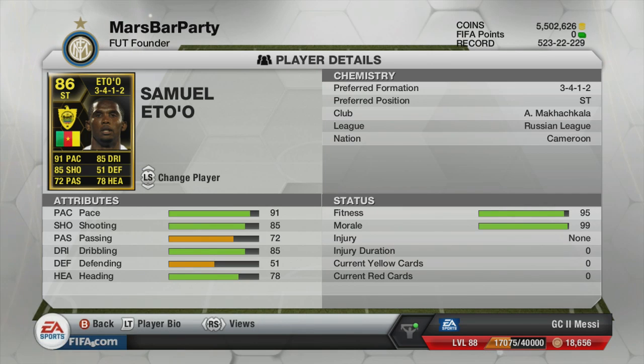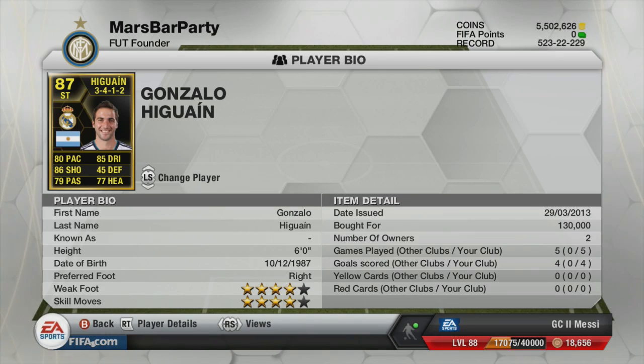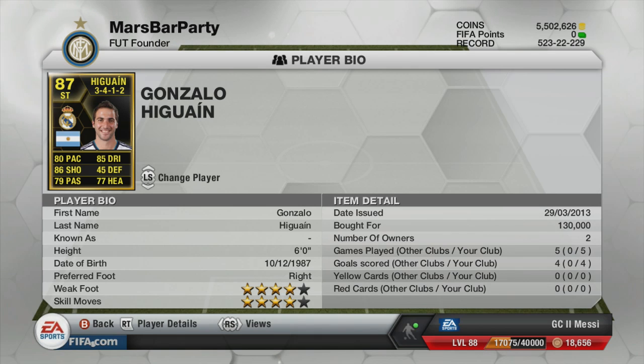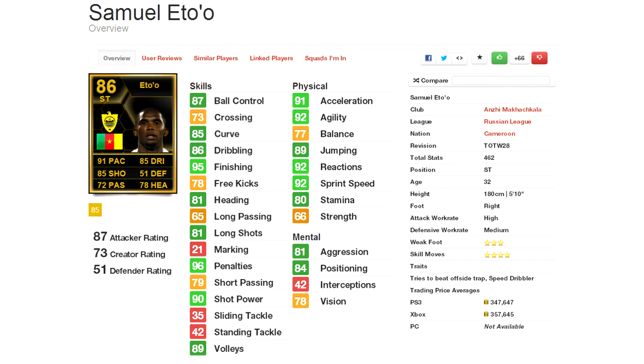This team had two five-star skillers and everyone in midfield and up has four stars as well. It cost me over a million coins so it's quite expensive. I played about five online games and four friend matches, and I didn't lose any online — I can guarantee that.